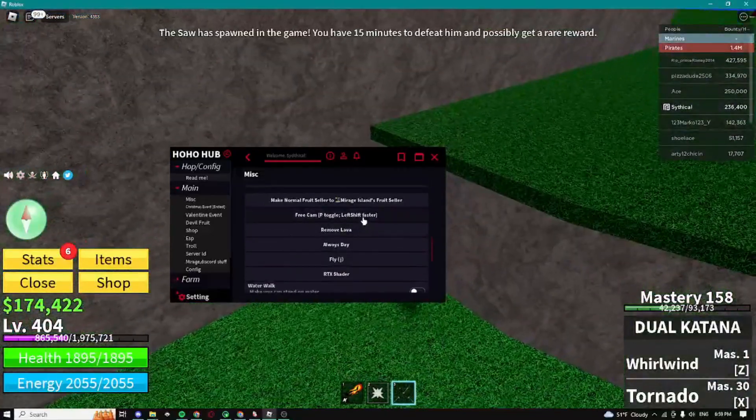Here we can open the shop guys — we can automatically buy Haki, we can buy swords, guns, and basically all these different items. We also have some ESPs as well: player ESPs, flower ESPs.